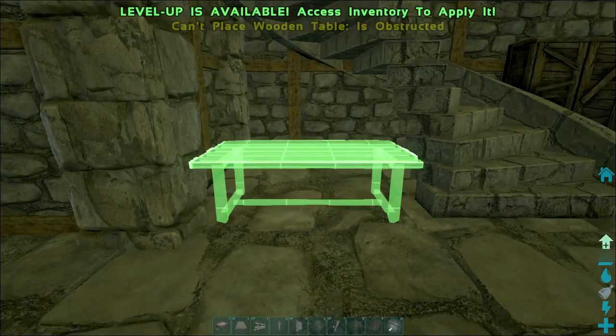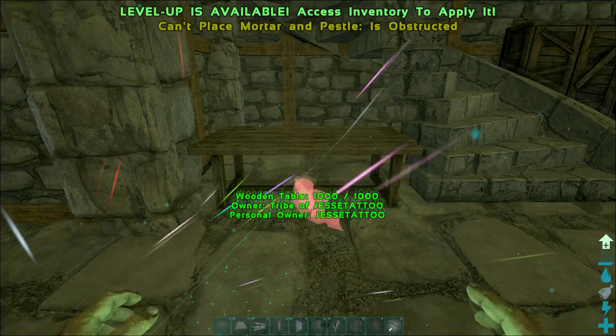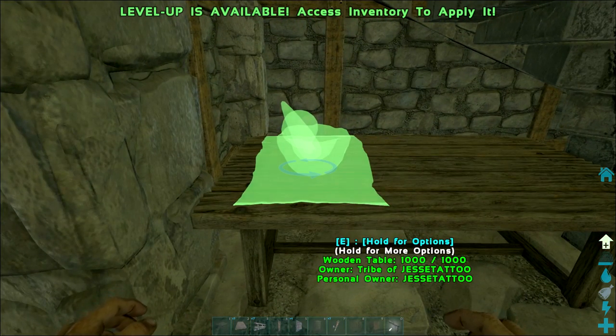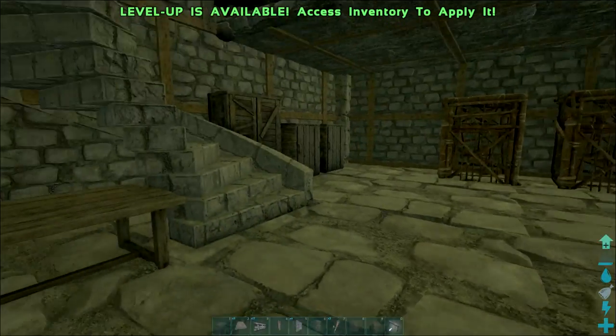A table to fill in this little gap here because it looks a bit ugly. Stick one of those down so we can make spark powder for the preserving bins and have a place to store your rotten meat.